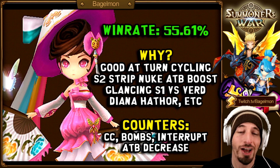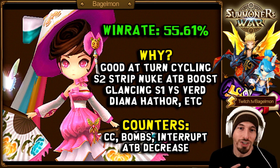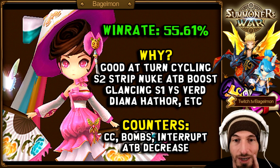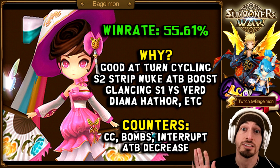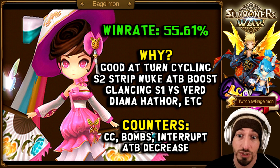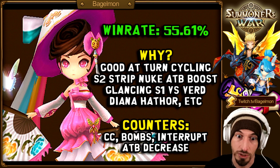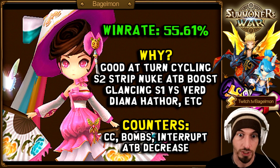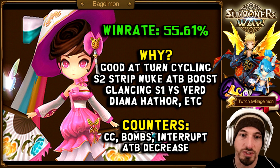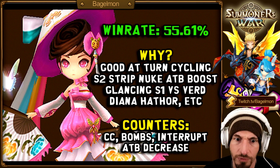Number 8 is Yen Hong. I feel like she should be number 4 — I was really surprised to see her that low on this list. This is not a light-dark only list; it just happens that a lot of the highest win percentage units are light-darks. Why is she OP? She's really good at turn cycling — turn cycling on skill 2, turn cycling on skill 3. Turn cycling is so key in RTA.